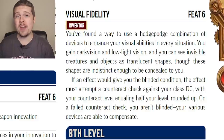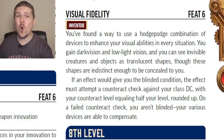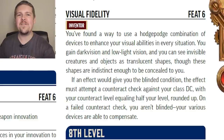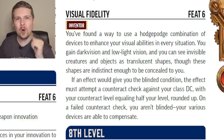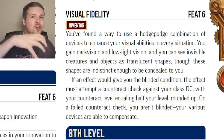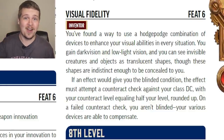Visual Fidelity actually does quite a bit. First, you gain low-light and darkvision if you didn't already have them. Invisible creatures are only concealed to you as you have tech that allows you to see them, albeit as blurred translucent shapes. Finally, if an effect would blind you, that effect needs to make a counteract check against your class DC — if it fails, you're not blinded. This feels a bit odd since your Crafting skill should logically counteract the blinding effect, and your class DC is going to be way lower, but it's still a great feat to defend your eyesight.